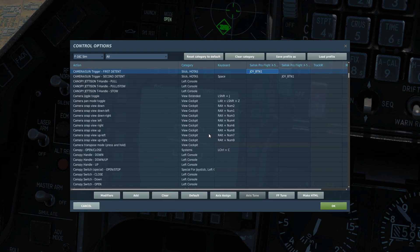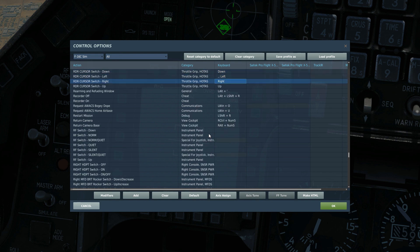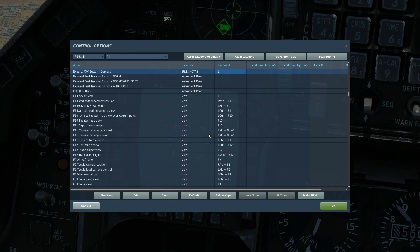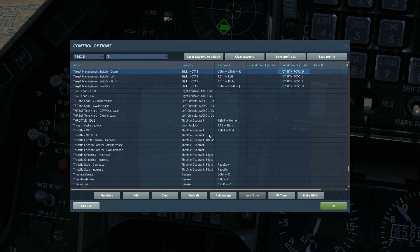Let's look at today's controls. To fire the designating laser, press and hold gun trigger first detent. We slew the sensor around using RDR cursor up, down, left, and right — or we could put that on an axis. To change the field of view, we've got expand on the fourth button. To change the type of tracking between INR, area, and point track, we've got TMS up. To re-slew or re-cage the sensor to its default position, we've got TMS down. To change the type of sensor between TV, IR white, and IR hot, we've got TMS left.